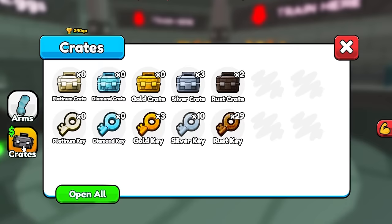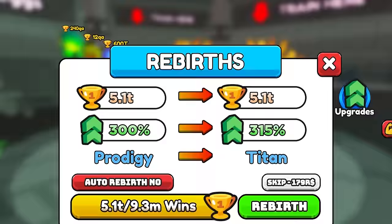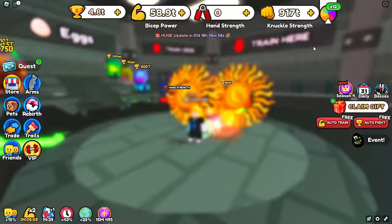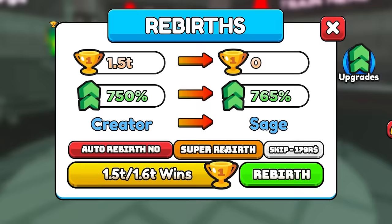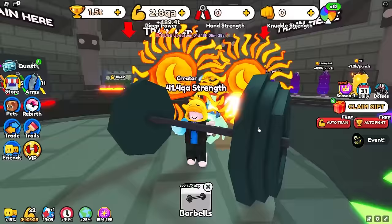We finally have enough wins to say bye-bye to the third world, the beach world, and move on to the bunker. This world should be a little bit easier and we can definitely see about getting some upgrades beforehand. I want to get a better trail before we rebirth — probably the 225 billion chunky trail. And then we're just going to drop a bunch of wins on rebirth.